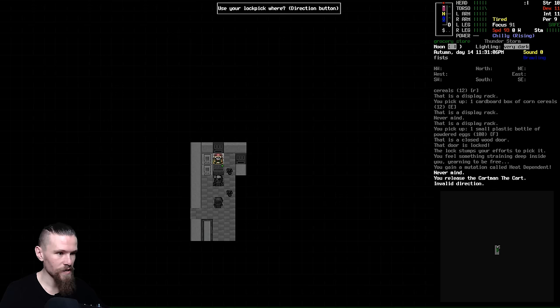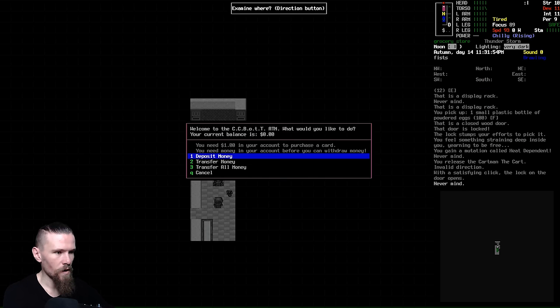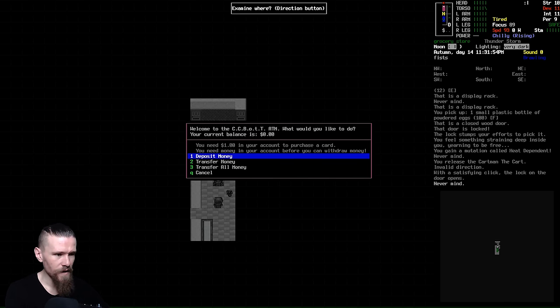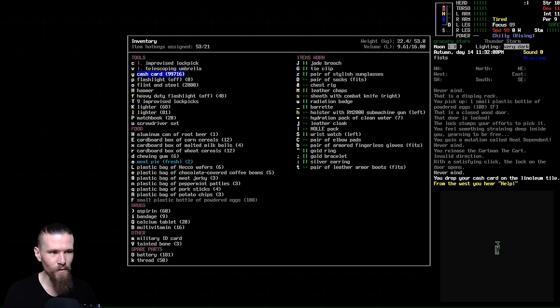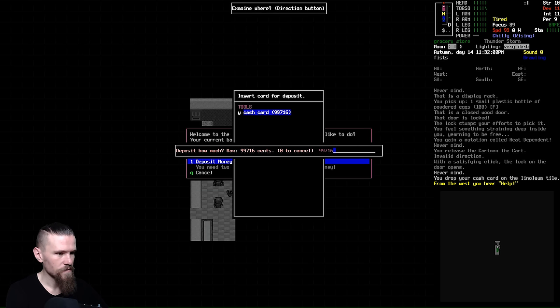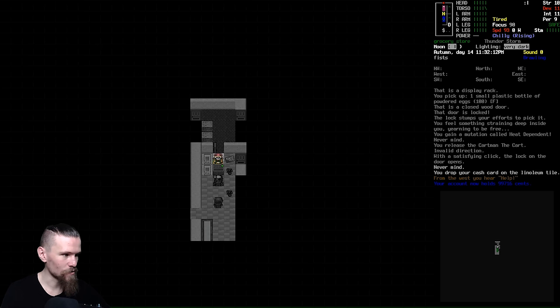Let's keep trying to get in here - we hear a click, it opens up. This is an ATM - they're both ATMs, not vending machines. This is a good way for us to consolidate our money. Let's transfer all money to just one card - and we can deposit it too. Depositing the maximum amount, 997. From the west we hear 'help' - don't trust it at all. Let's move past. That's us done in the grocery store.